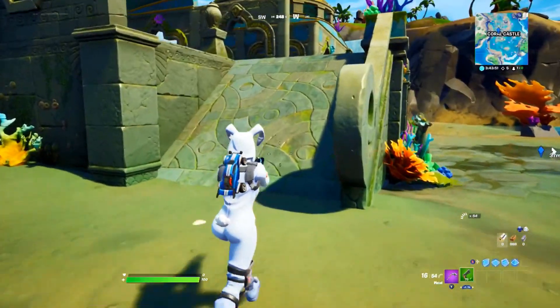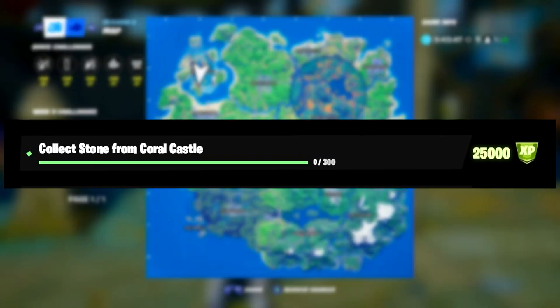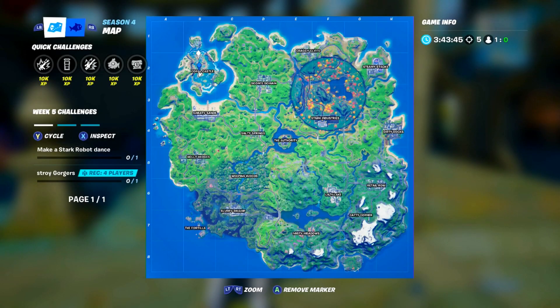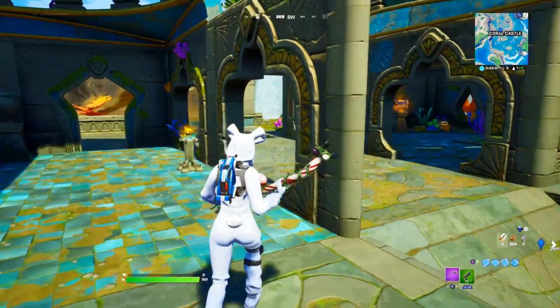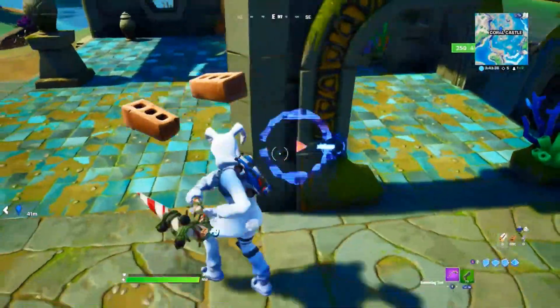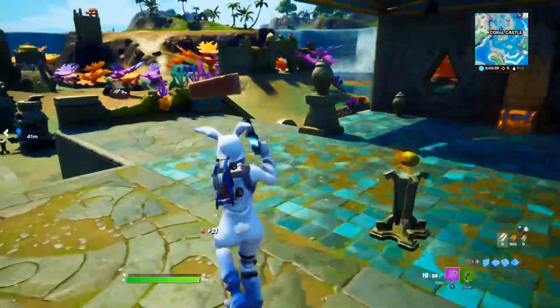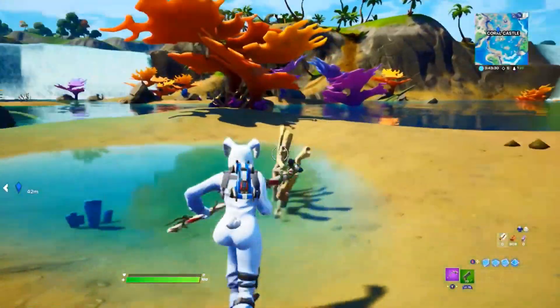The third challenge of Week 6 is to collect stone from Coral Castle — you need to collect 300. Team Rumble gives double mats, so I suggest using that limited time mode. I'd actually recommend going inside the buildings, as the walls give you more mats than the coral plants outside. Note that you must collect stone inside Coral Castle, not outside of it.